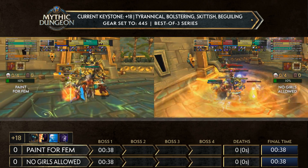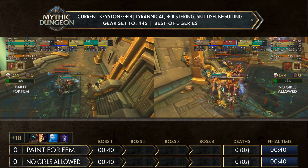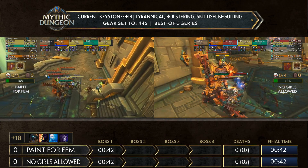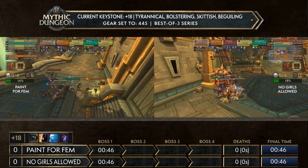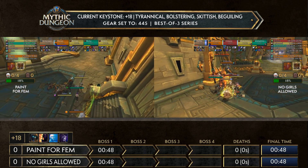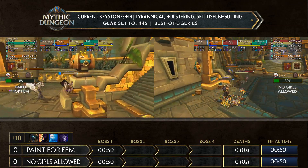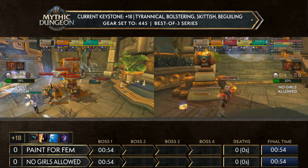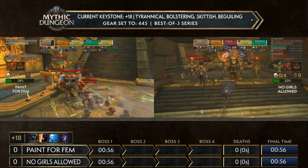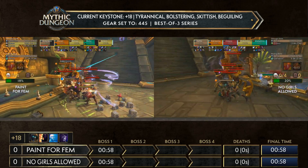You see Sistar actually holding back quite a bit in damage, getting out-DPS'd by the prod. But you see how the juggernauts actually bolster quite a lot, and it really seems like they're both finished at kind of the same time. So pretty even here — Paint for Femme slightly faster.